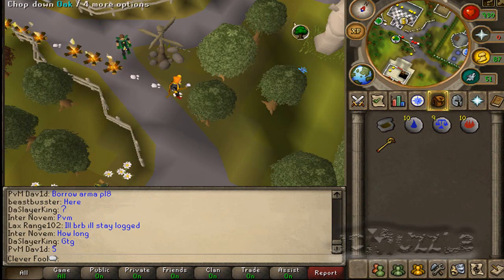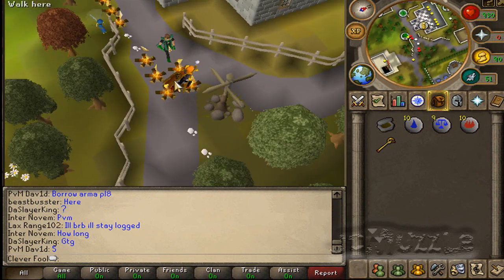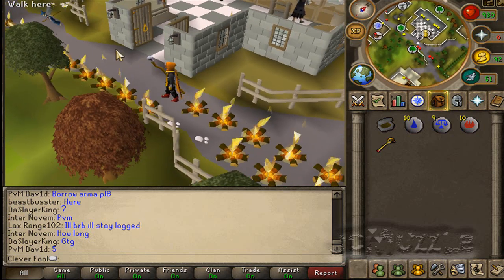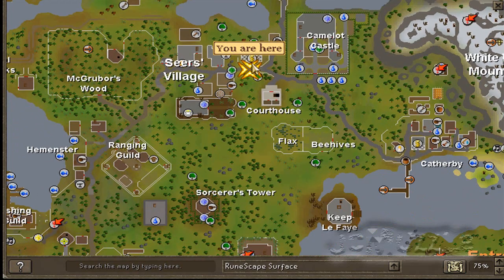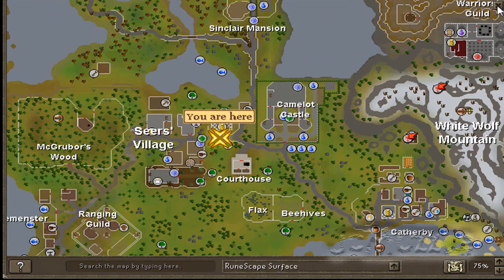In Seers Village, also known as Camelot, we have two lines — one here, and a lovely chap is fire making here as well, so those are the two spots for Seers Village. Because this is a more unusual place, I'll just click the world map and show you where this is — no need to do that for Edgeville or Varrock, I hope. And as you can see, it is here. This is a members only place, of course, and you can use a teleport tab or the runes to get here.